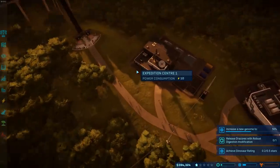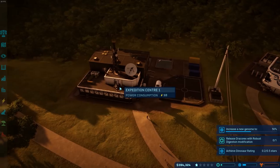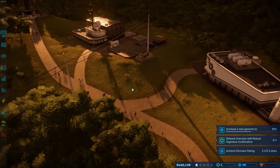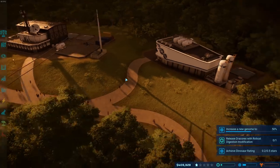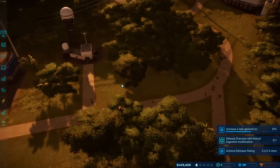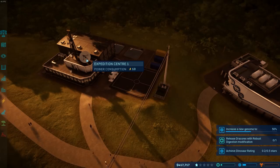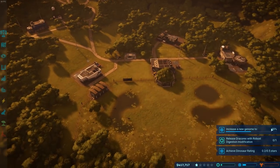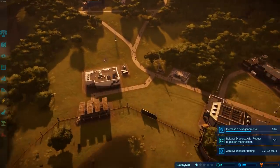We can now do Dracorex with her robustness modification. Let's have a look at the modified genome. We need better genome completion to open those modifications. We need to get them out there finding the Dracorex as well - we're basically on a fossil search. We have a toy shop unlocked - I'm not going to put that down here, I just wanted to unlock it for when we eventually move into sandbox mode. Once we've got enough stuff and dinos, we're going to move into Isla Nublar - the sandbox mode - and make a big, open, really nice looking park.